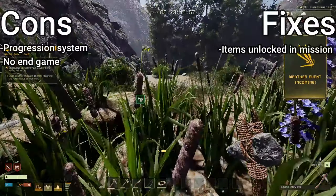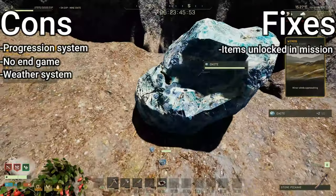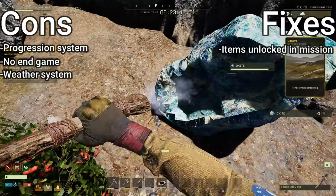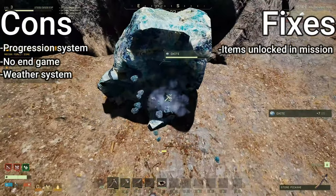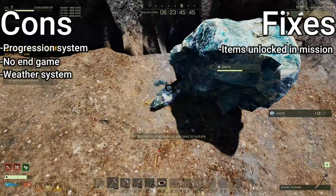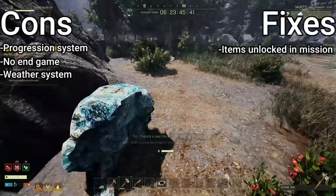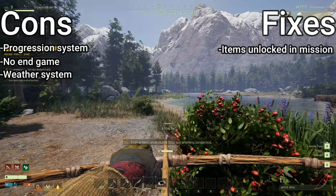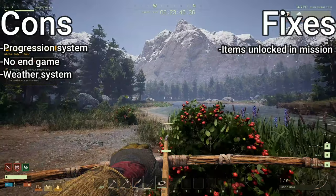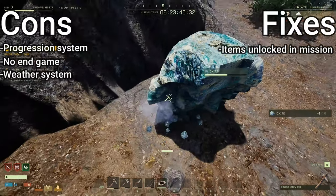My second biggest problem with Icarus is the weather system. The weather system in Icarus is such a unique aspect that really sets it apart from other games, but I think it needs improvement. The bad weather on Icarus is caused by the planet orbiting a gas giant called Minos. You can actually see Minos during nighttime while playing the game. Icarus orbiting a much larger planet causes immense tidal forces, thus creating unpredictable and catastrophic storms.